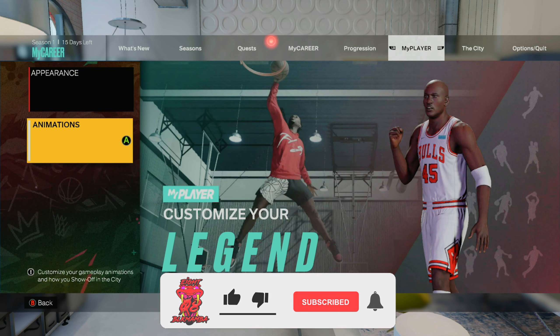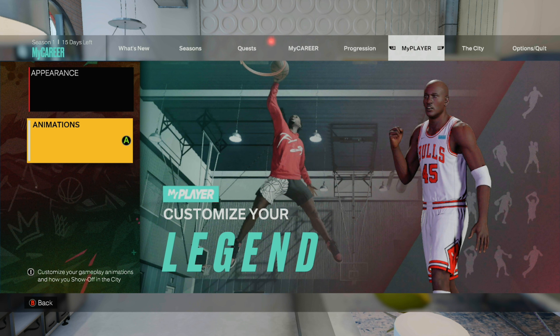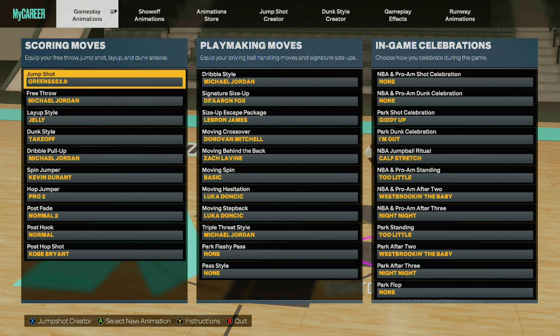What's up guys, welcome back to another episode of NBA 2K23. This is gonna be a short one — an update on my attributes. I'm gonna show you guys my animations that I use, also the jump shot, and my dunk packages that I use as well. So to get it started, here are the animations.